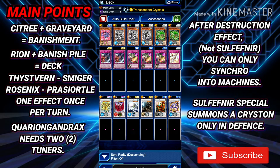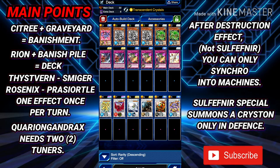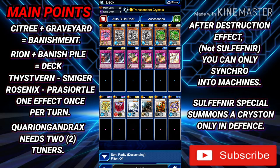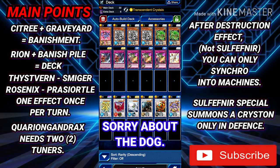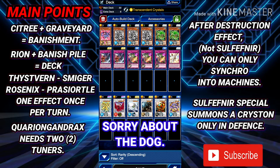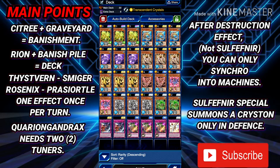Quarion Gantrax requires two tuners and one non-tuner. It is very important that before synchro summoning into a big monster, you make sure you're still able to go into Quarion Gantrax if needed. For example, Powered Inzektron and White Aurora Dolphin are both level 6 — level 6 is tricky because you need a level 1 tuner, which is why I use Tuner Morph Normal. With Transcendent Crystals, you can still synchro summon with Dolphin since it is special summoned as a level 6 tuner. You'd use Rosenix's token and a Sea Tree to go into Quarion Gantrax. Always ensure you have enough tuners before committing to your big synchro summons.